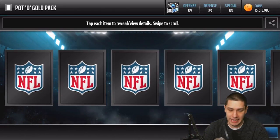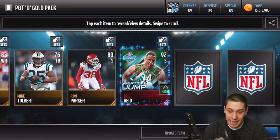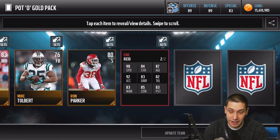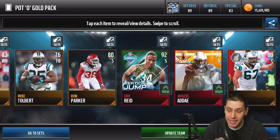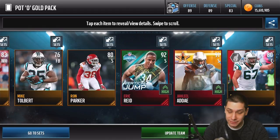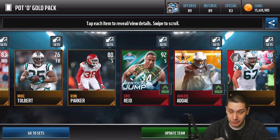Going through them slower here — and we get an Eric Reid Vertical Jump, 92 overall. Very, very nice card, a 90 speed safety. Eric Reid is a good card, that is definitely a nice pull. And right here we actually got two cards out of this pack — we also get a Season Star Jaleel Adai. That's going to upgrade our team in two different spots. Two safeties — I didn't realize you could actually pull two cards in a pack.